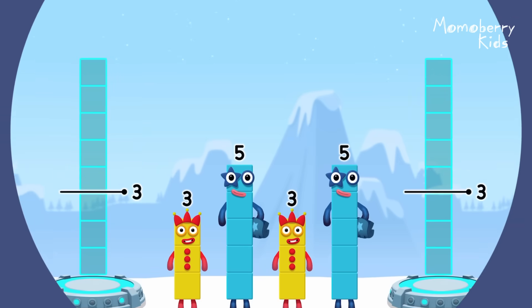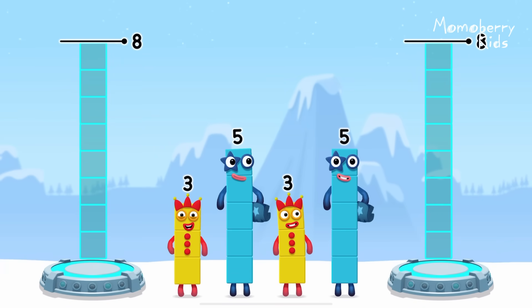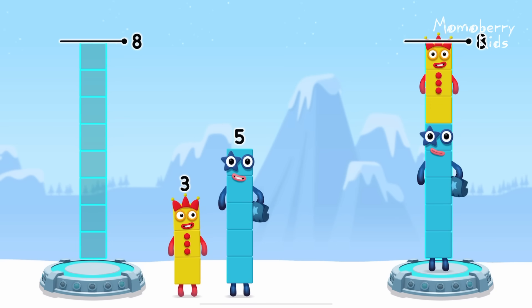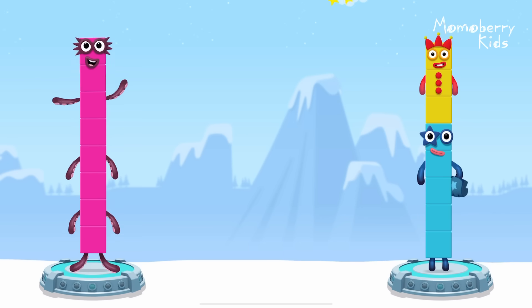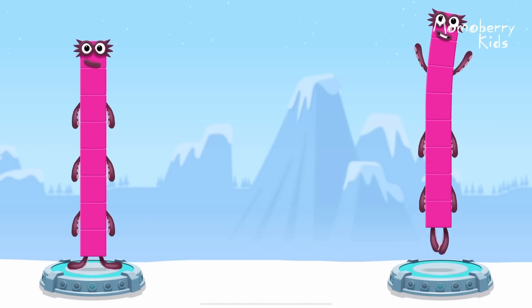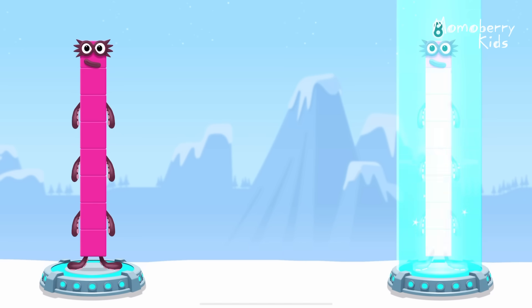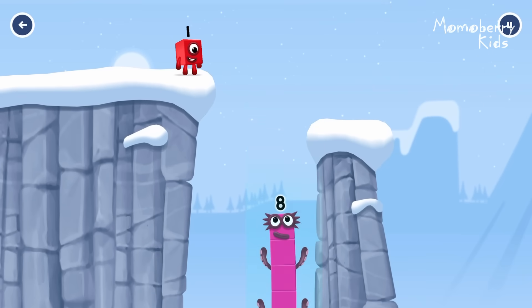Share the number blocks evenly to make two groups of 8. 5, 3, 3, 5. You solved it! 3 plus 5 equals 8. 5 plus 3 equals 8. 8 equals 8. Fantastic!